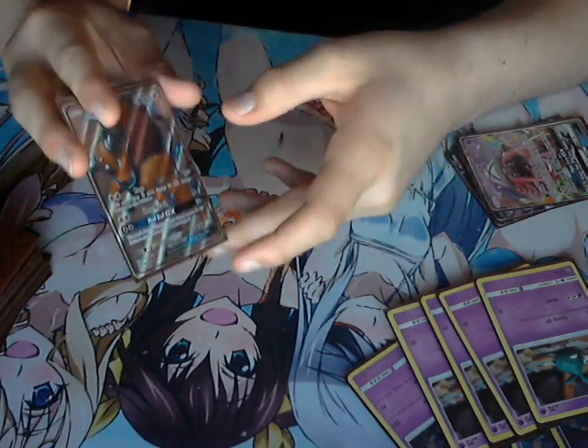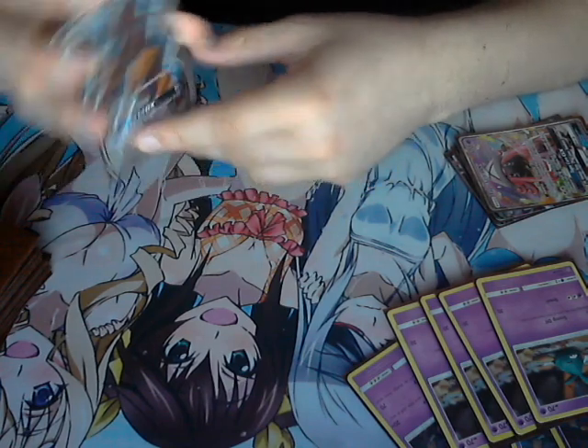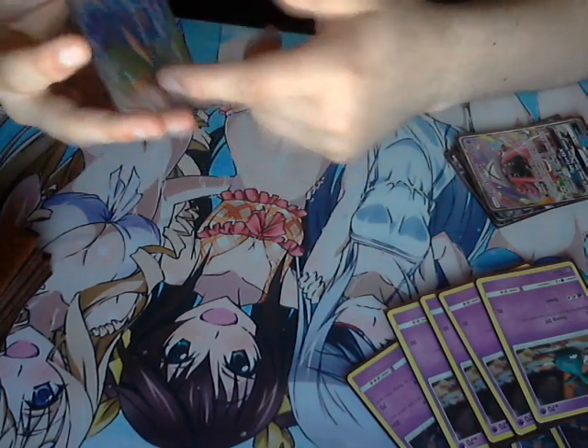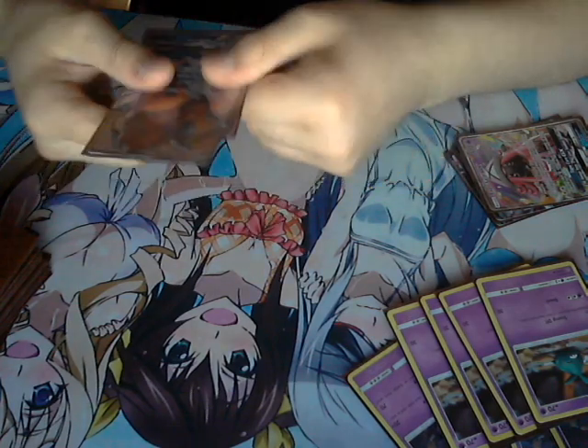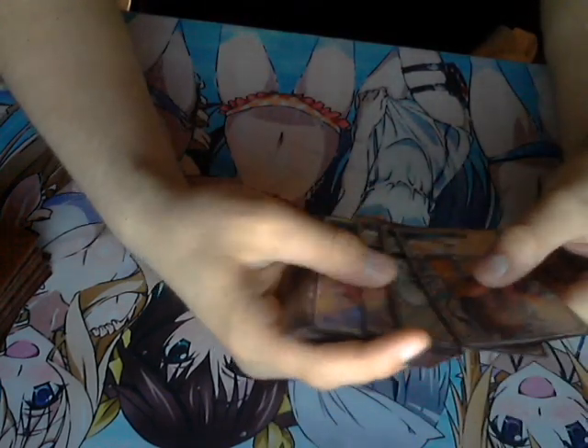Drampa basically eradicates — gets rid of special energies when we need to — and helps us reset with Big Wheel GX. If not, we have our mad bull attacker Tauros, able to use Horn Attack for a consistent 60, or Rage if we Ninja Boy Drampa into Tauros for the knockout. Or just Mad Bull GX for whatever knockout we want. Pretty simple — it's 14 Pokémon.